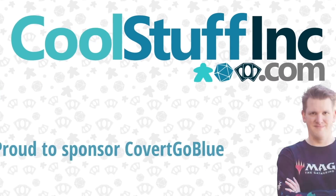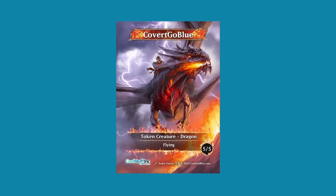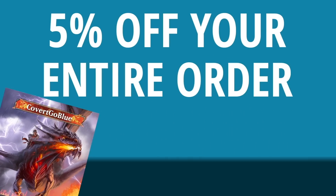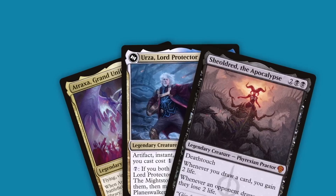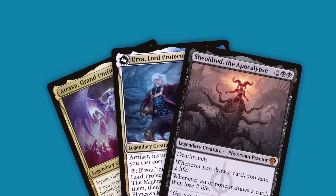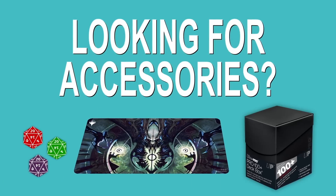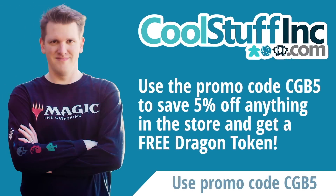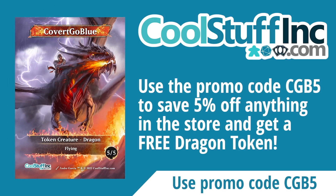CoolStuffInc.com is a proud sponsor. You can get my unique Dragon Rider token and five percent off your entire order by using code CGB5 at checkout. If you need singles for constructed or kitchen table play, sealed product, or the latest Magic accessories, use code CGB5 at checkout for five percent off and get my Dragon Rider token. CoolStuffInc.com — cool stuff in stock.